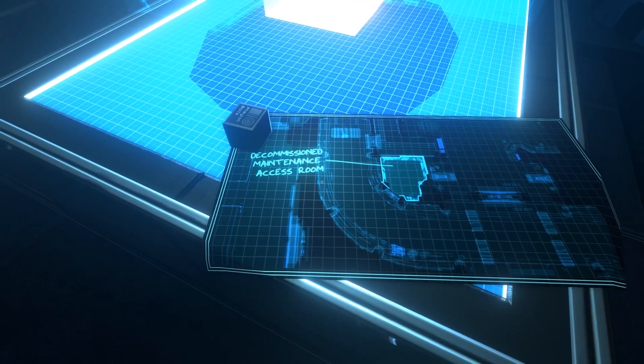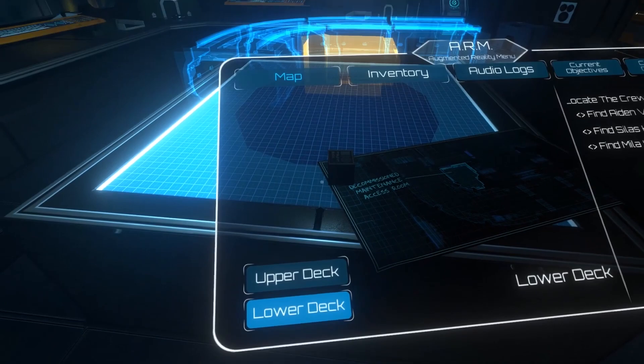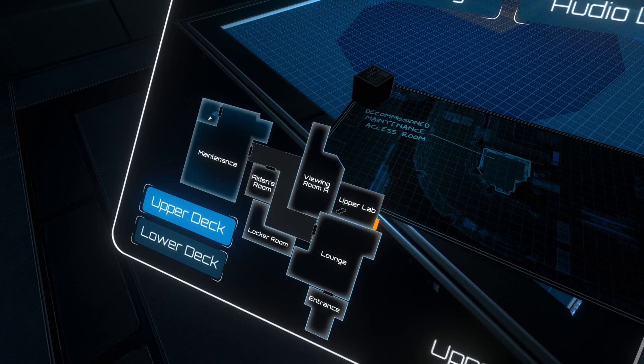What's this? 'Decommission maintenance access room.' How does that look on my map? Upper deck? We haven't been to the lower deck yet, so no map at all. I'm not sure I recognize what that area is — there's like a circular section here, but on my map we don't have anything circular at all.